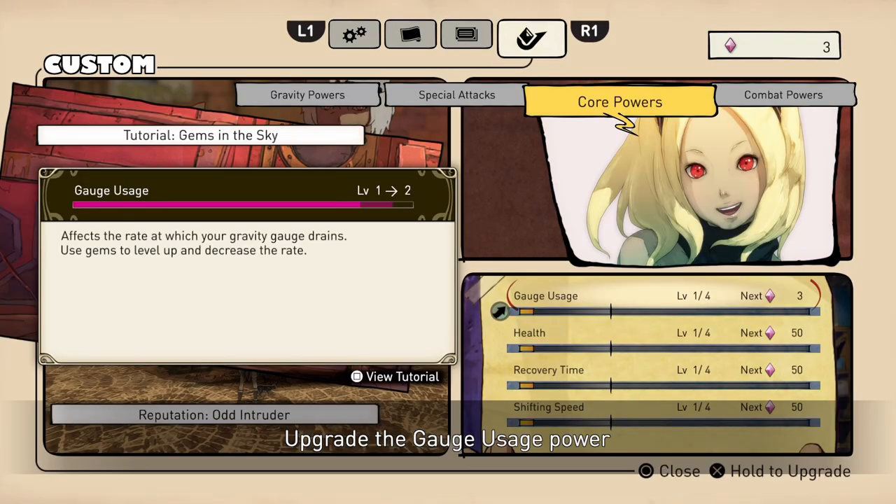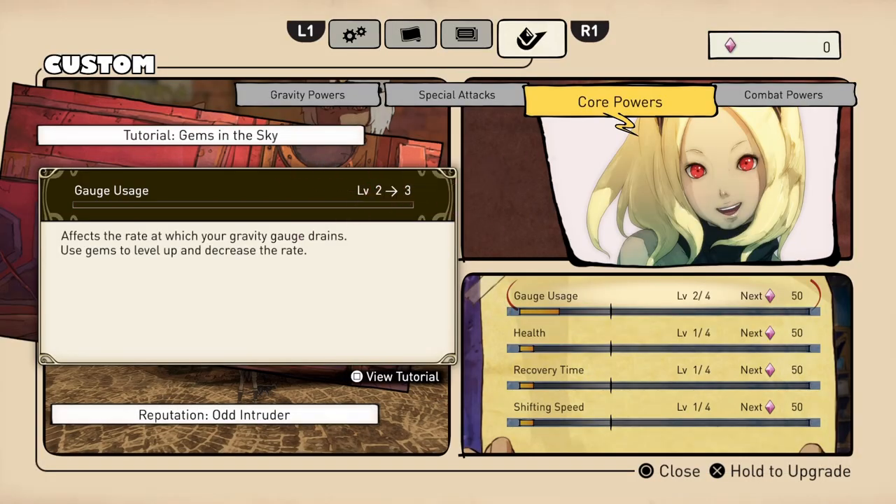The game will explain the upgrade system and then leave you to do whatever you please. You can explore, find gems, or just go to the next episode.